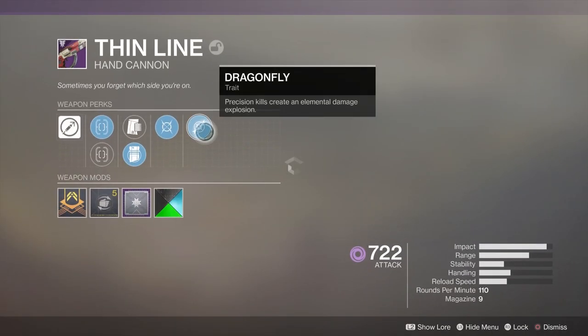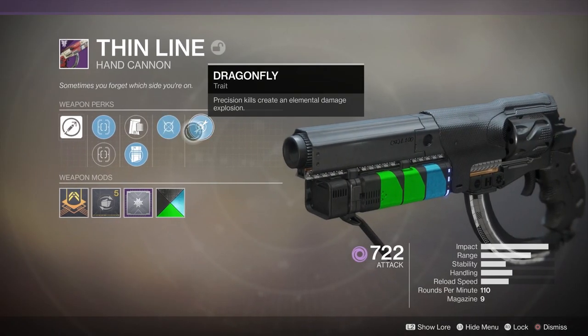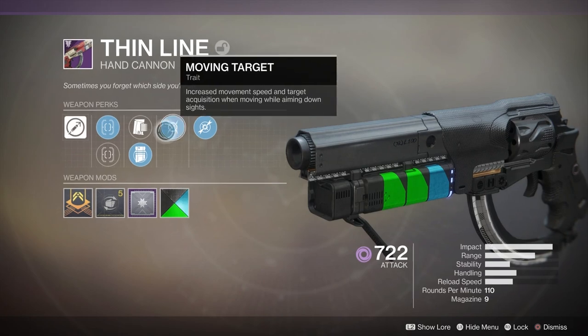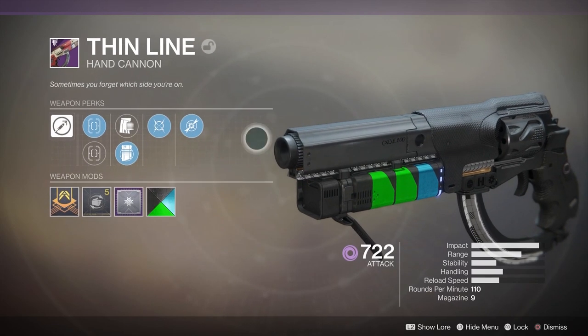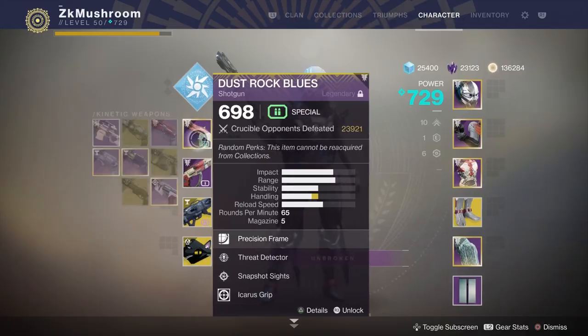We got some pretty bad perks, but we have Dragonfly — which in Destiny 2 is not the same as D1 with the Fatebringer and all those weapons. We got Moving Target, which can be good on the hand cannon. We got Light Mag and Steady, handling masterwork and Targeting Adjuster on it. Overall, not the best perks on the weapon — you can get way better.